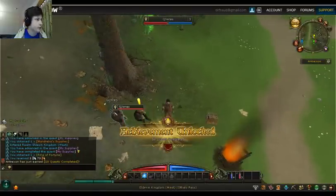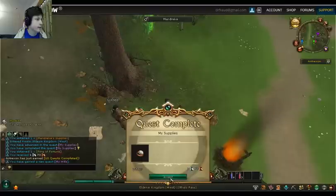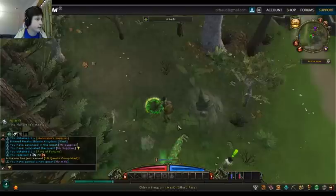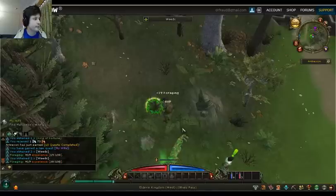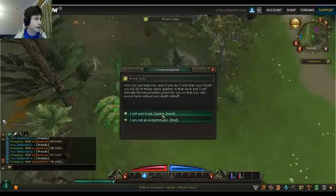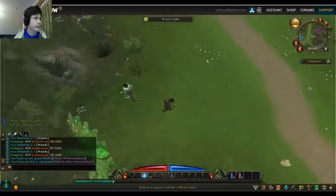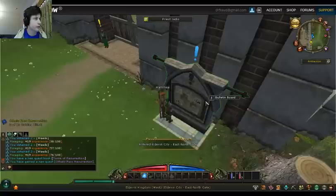I finished that quest. There's a person still here — find his wife. Seriously, you forgot your wife somewhere? I can collect stuff here — this is foraging, I believe. This is my other harvesting skill. There's a forager who just wants me to kill stuff. There are more quests here, and they're all related to this cave.